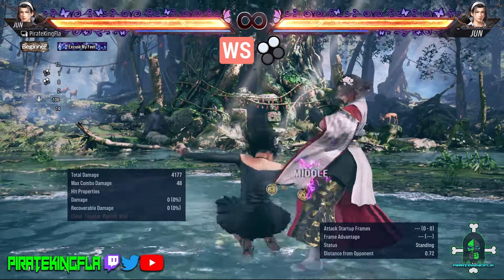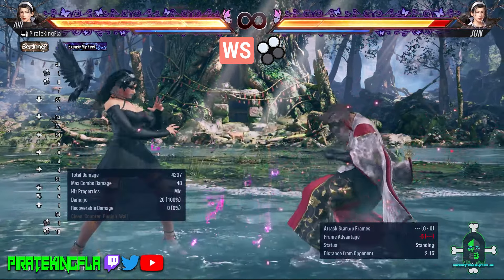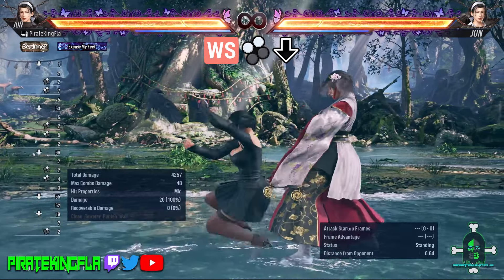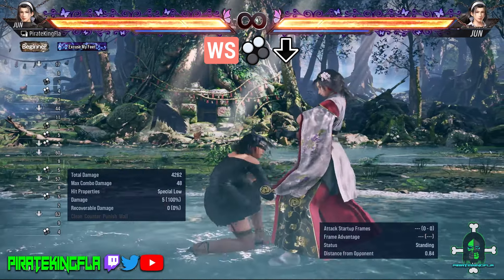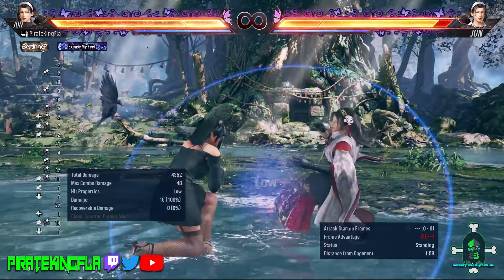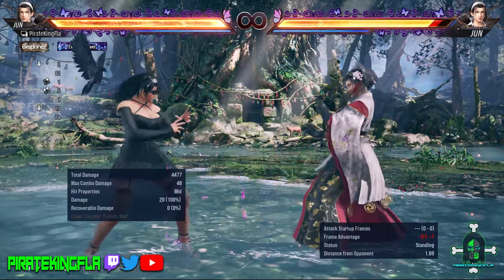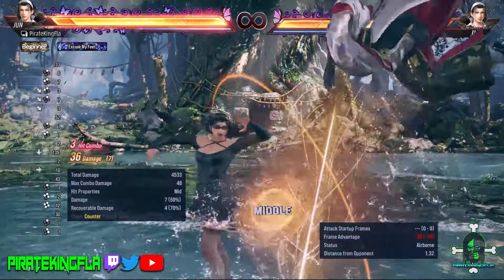She also has While Standing 1+2 — this has a ridiculous amount of range. This can actually be cancelled: by doing While Standing 1+2 and holding down again, Jun cancels back into the crouching position, allowing you to apply pressure and access her other full crouch moves. For example, you do Down Back 2 — immediately you're in full crouch — then While Standing 1+2, cancel, Down Back 2, While Standing 1+2, cancel — you get creative with it. Also, While Standing 1+2 is a counter hit launcher, so it's something to keep in mind.